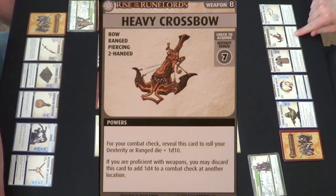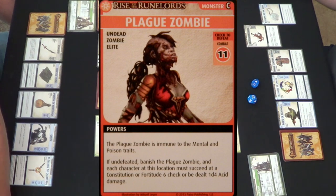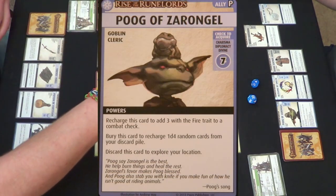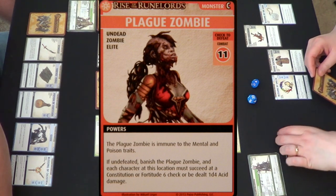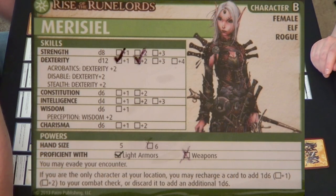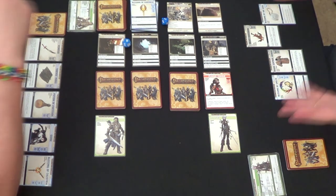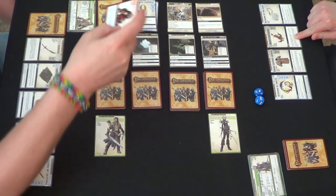I have my heavy crossbow, so that gives me my Dexterity die plus a D10. I'll recharge Poog to add 3 with the fire trait to the combat check. So that's plus 5 basically, then I have to subtract 2 — I need to roll at least a nine. Very doable. And I did defeat the plague zombie! So it's destroyed.